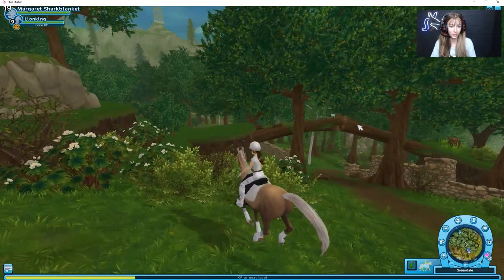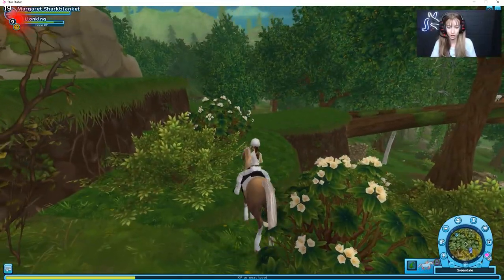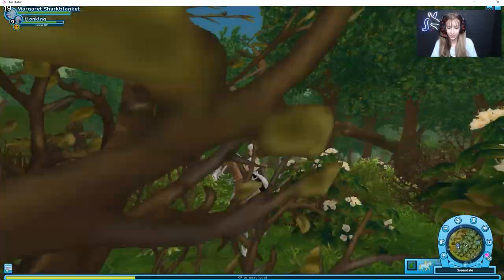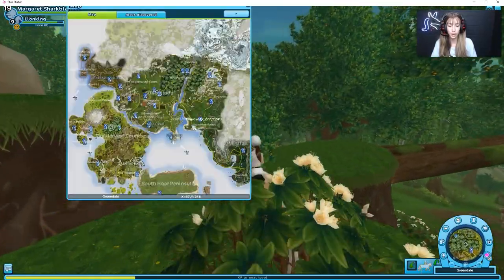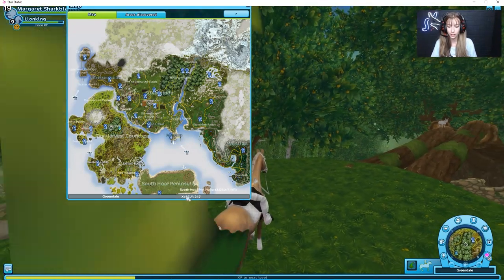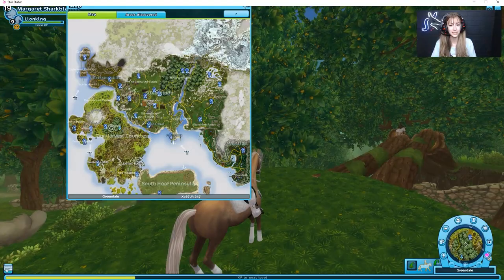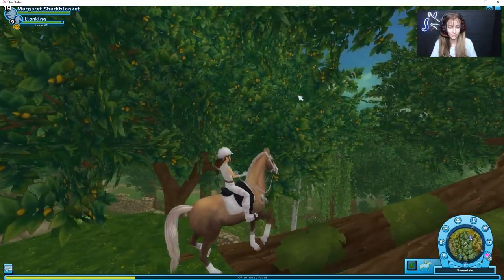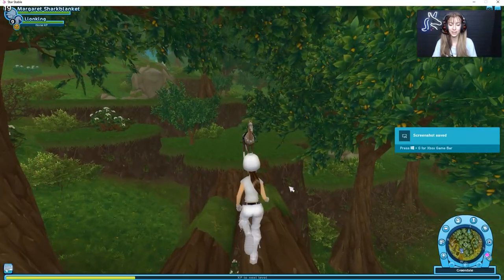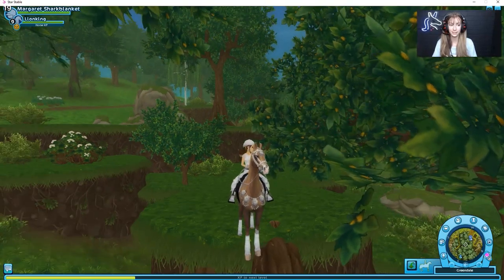Here it is — there's the little donkey! This is number two. If you want the coordinates, they'll be shown on screen. If you make it to this location, it should be just a little ways forward and you'll find donkey number two. We'll get it to follow us and then head on to donkey number three.